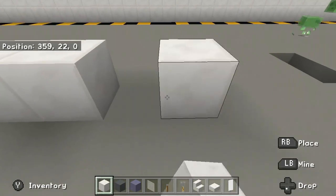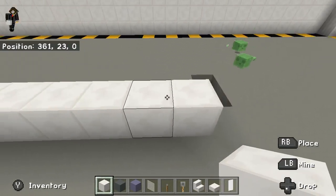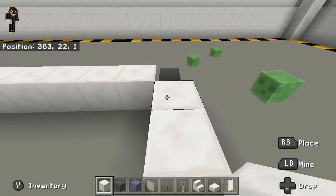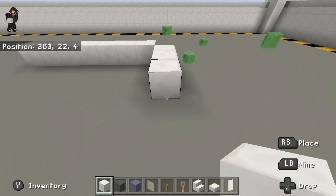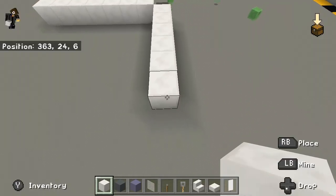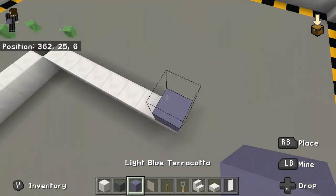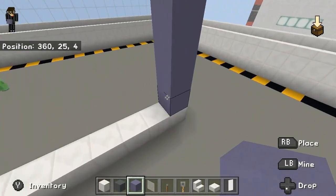Make seven blocks like this — one, two, three, four, five, six, seven — and then here make eight blocks. And there you go. Then make three blocks up, like this.